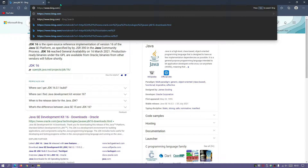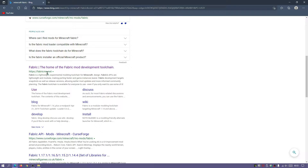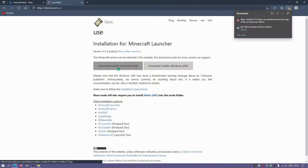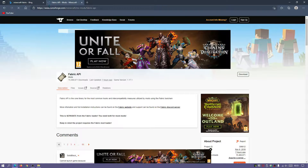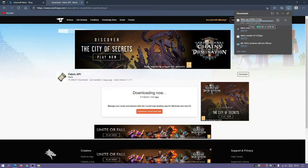Once the Java JDK download has finished, we can download Fabric for Minecraft Java Edition 1.17.1. Search 'Minecraft Fabric' in your browser and go to the fabricmc.net link. Click the 'Use' link at the top of the website — you'll get two options: the universal jar file or the Windows-based installer. Download the universal jar file and also the Windows-based installer. Note that most mods require you to install Fabric API into the mods folder — click that link and it will take you to CurseForge, then click download for the latest Fabric API for version 1.17.1.